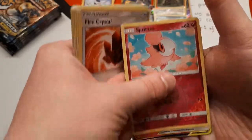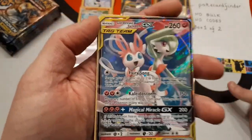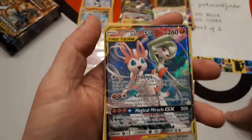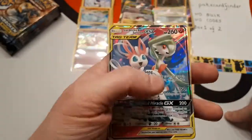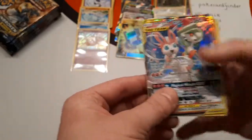We've got reverse Breloom and the rare is — oh, I love this card — I love the artwork on this card. It's a Gardevoir and Sylveon GX. Lovely card — really, really colourful. It's one of the few where the Full Art and the Alternate Art are all gorgeous looking cards.